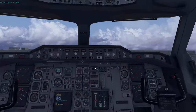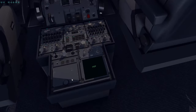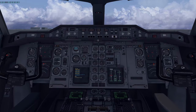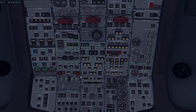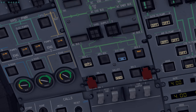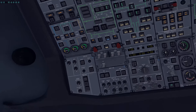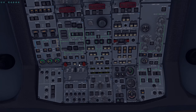That completes the standby generator test. Set cockpit lights as desired. Verify the electrical panel has no fault lights except for the two generator fault lights — those are the only two expected. Press in those switches to confirm — the fault lights are the only illuminated lights on the electrical panel.